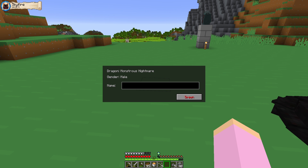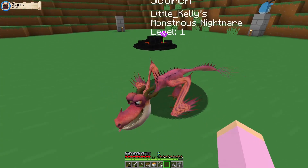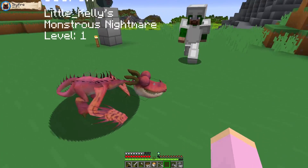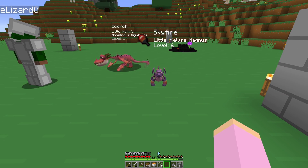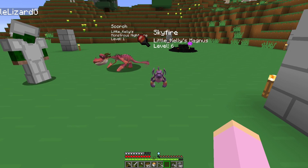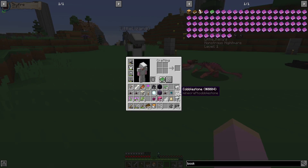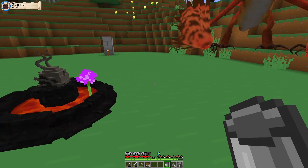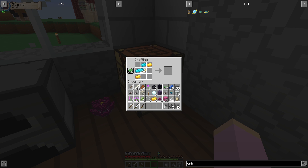Let's hatch it — boom! Let's get some names coming in, guys. I think I'll go with Scorch because I haven't had a name like that before. Wolfpack from the chat asks: can we come and play with you? That's a great idea — we definitely should do some streams where we allow fans in. That's going to be a great idea, we'll definitely do that once we get used to the whole streaming thing. Look, next to Sky Fire — Scorch the baby monstrous nightmare is so cute!